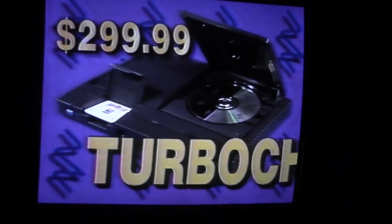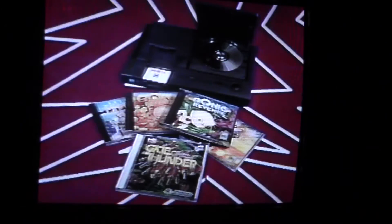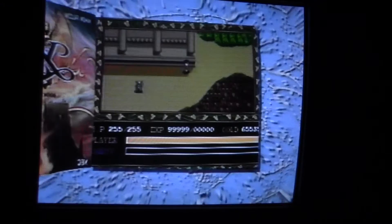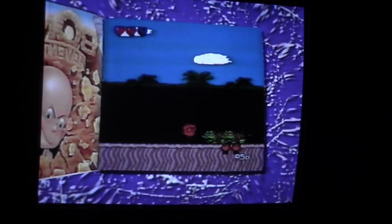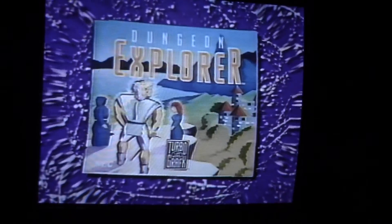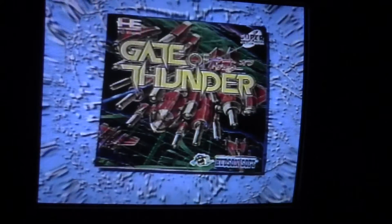At $299.99, TurboDuo is the ultimate machine, with the ultimate game offer: two free CDs and a TurboChip game — five separate games at a value of $250. Included are Ys 1 and 2, the sensational role-playing epic; the tremendously popular Bonk's Adventure, starring Bonk; Bonk's Revenge, the sequel with more power and badder bosses; the TurboChip game Dungeon Explorer, which lets up to five players survive death traps and monster guardians; and Gate of Thunder, the outrageous intergalactic shoot-'em-up with multiple levels of play.